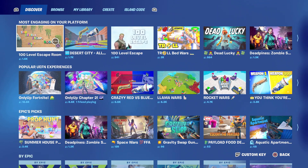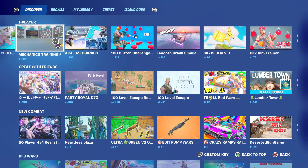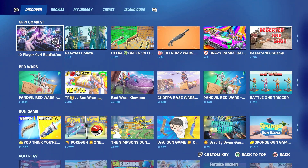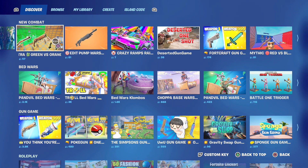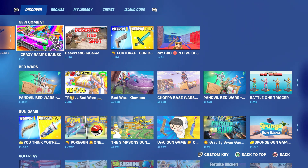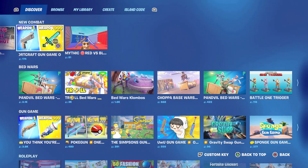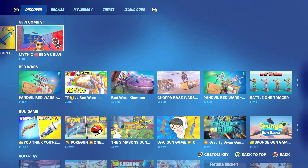100 Level Escape Room. Mega Island Tycoon. Mechanics Training Map Version 3 — Aim and Mechanics. 50 Player 4v4 Realistics. Heartless Plaza Ultra. Green versus Orange. Edit Pump Wars. Spaz. Crazy Ramps Rainbow. Deserted Gun Game. Fort Craft Gun Game. One Shot. Mythic Red versus Blue. And of course, there's a whole lot more to be discovered in the discover tab.